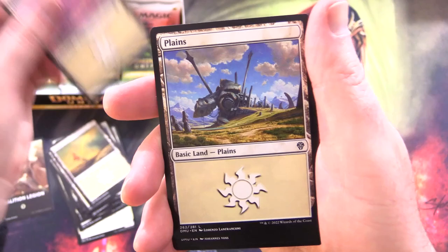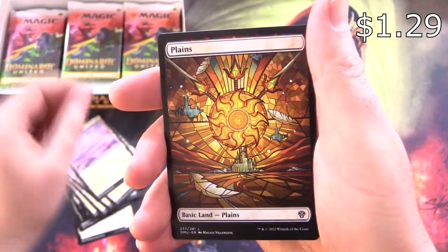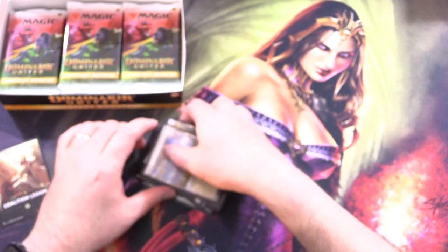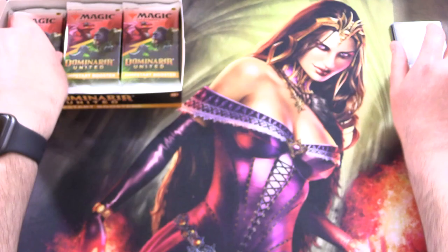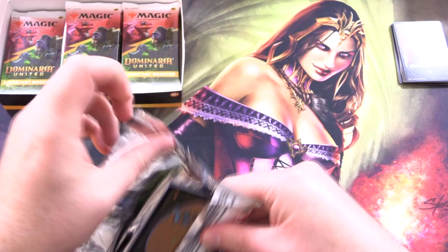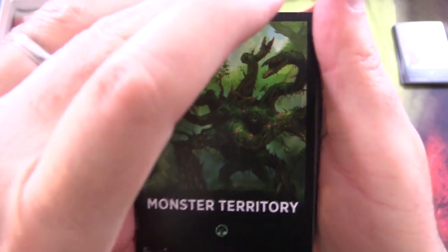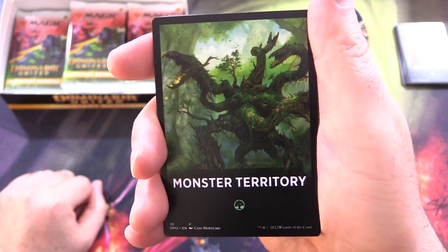So you're getting a bunch of different lands here, and a very nice stained glass, plus a foil version — actually two foils. The idea is you just jam the cards together to form a deck. These are actually the replacements for the theme boosters — that's the other product you might have seen, basically the same idea but without the Jumpstart branding and not as many themes.